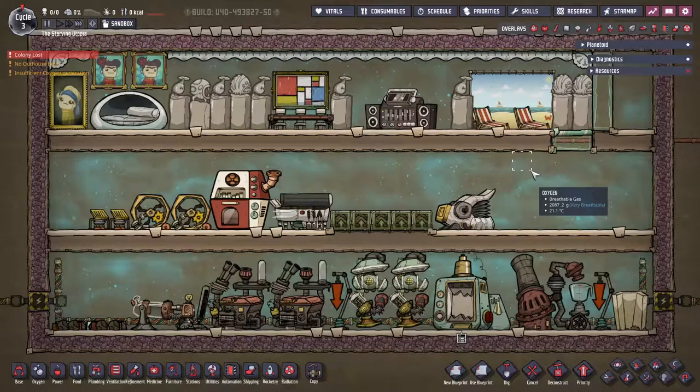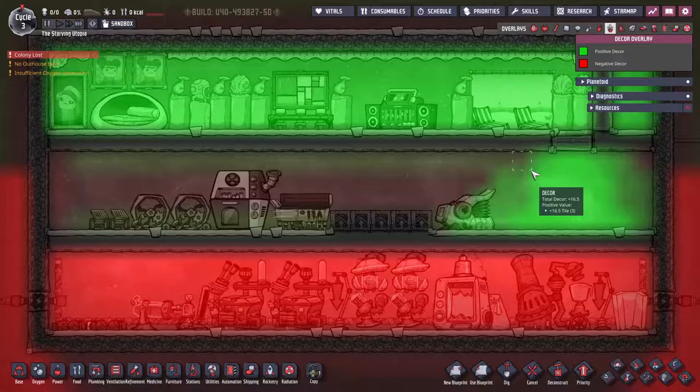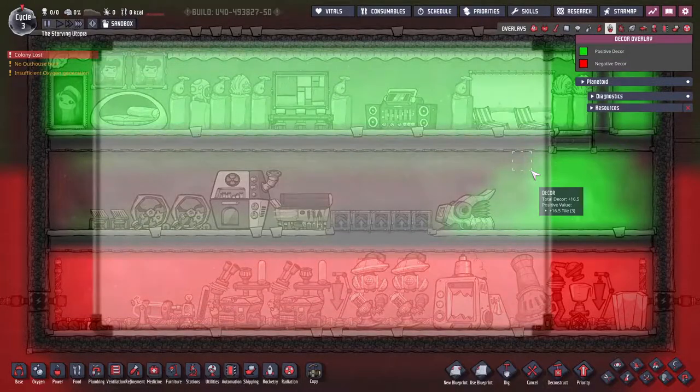Welcome to this tutorial byte for Oxygen Not Included where we're talking about Decor. Decor is a system in the game which reflects how nice a dupe's surroundings are. Decor values can be seen using the Decor overlay on hotkey F8. The system works by tracking the decor a dupe experiences throughout the course of a cycle and averaging out these values. The average value is then directly linked to a morale bonus — the higher the average decor experienced, the higher the morale bonus. If below 0 there's no penalty, and above that the bonuses are as follows.